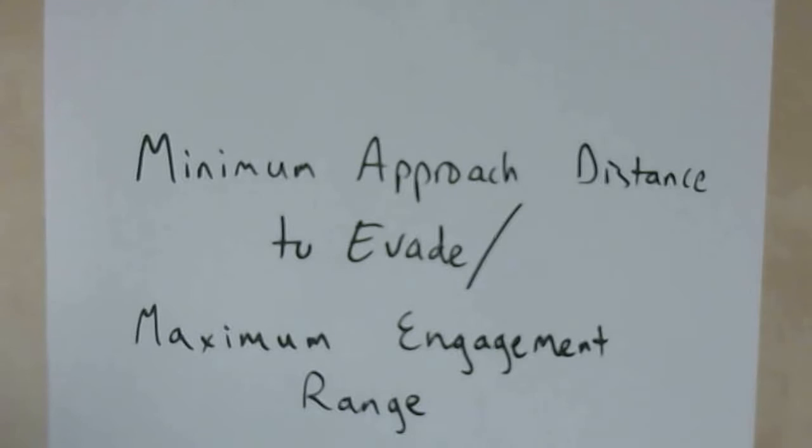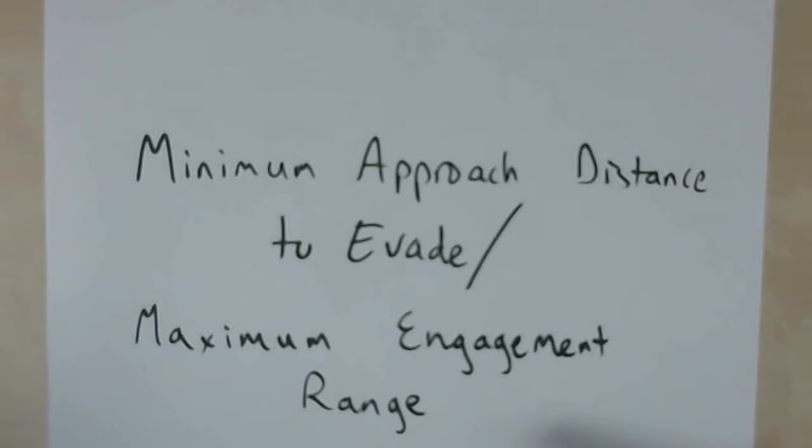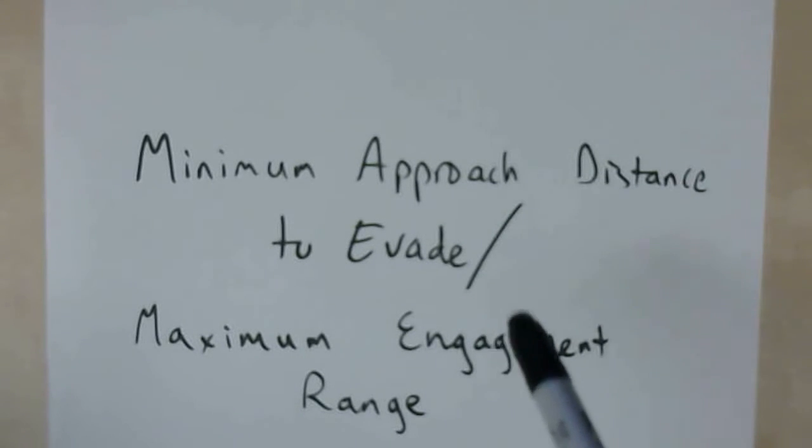Hey everyone, FPS Chasley here. Welcome back — I suppose this is a tutorial, or more of a quick info series, helpful tidbits. This covers our minimum approach distance to evade an enemy torpedo and our maximum engagement range of an enemy ship. Using this information you can get a rough estimate of how close you can get to an enemy contact and still get away, or how far an enemy can be before you engage and more or less guarantee a hit, at least in terms of the torpedo not running out of fuel.